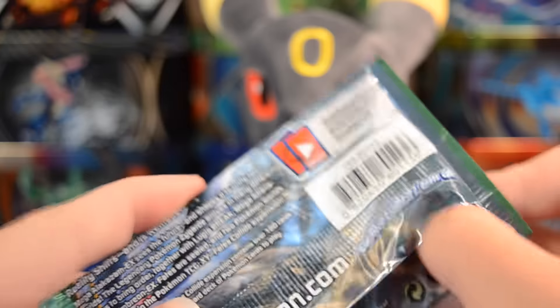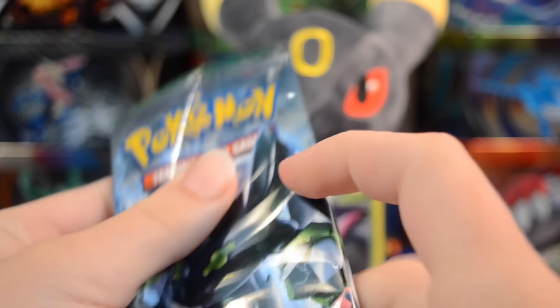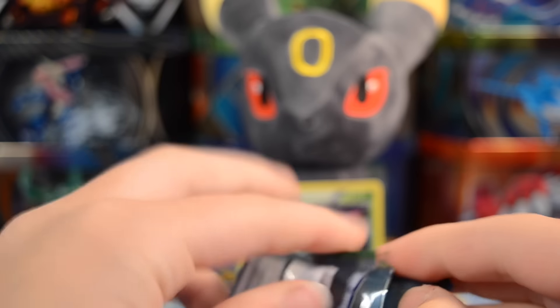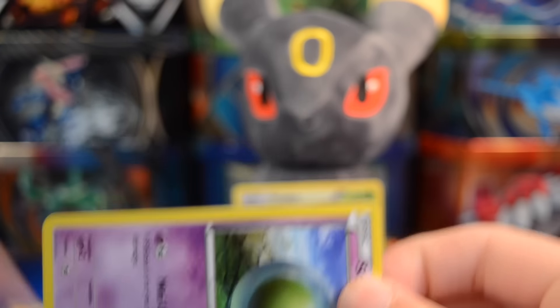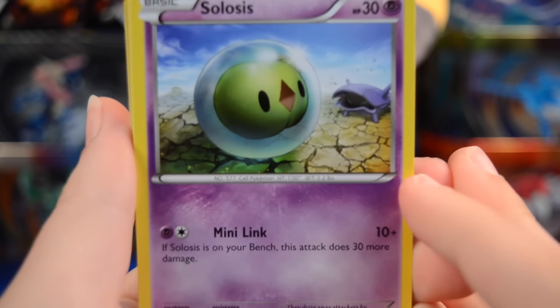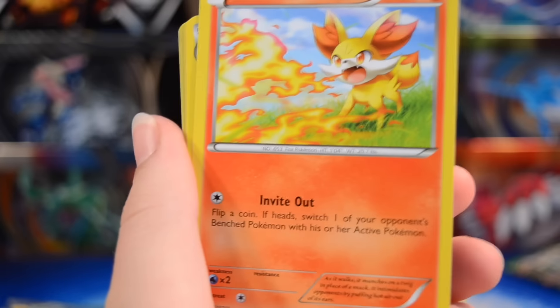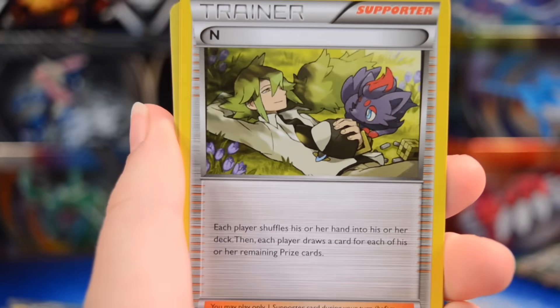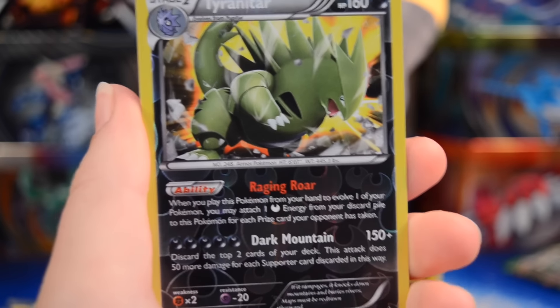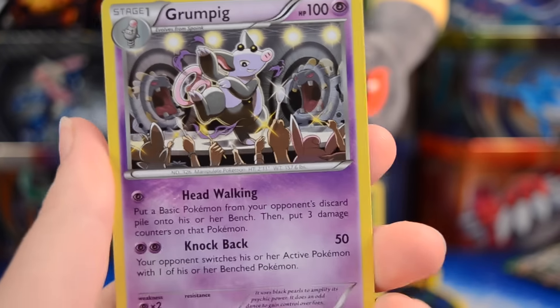Now let's move on to Zygarde. If we can pull a Zygarde EX — don't think I've had that card yet and it looks pretty cool. But if not, we already got a Full Art in this opening, so we can get nothing else and I will be just fine with that. Code card off to the side, go three and two. We have a Solosis, Gothita, Minccino, Whismur, Fennekin, Dewgong — and very nice pull there — Helix Fossil Ammonite. We have a Reverse Rare Tyranitar. Very nice pull there. And we have a Grumpig. Seems like this guy always shows up when Sarah is not here.